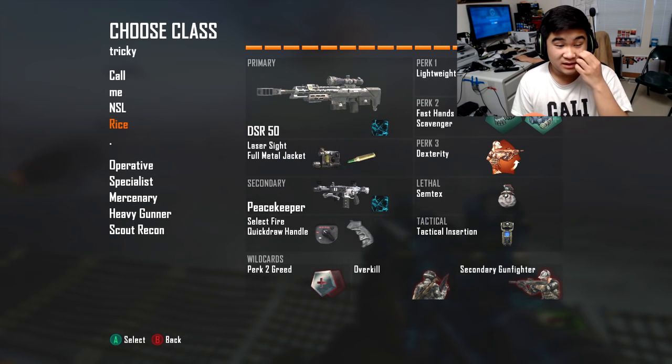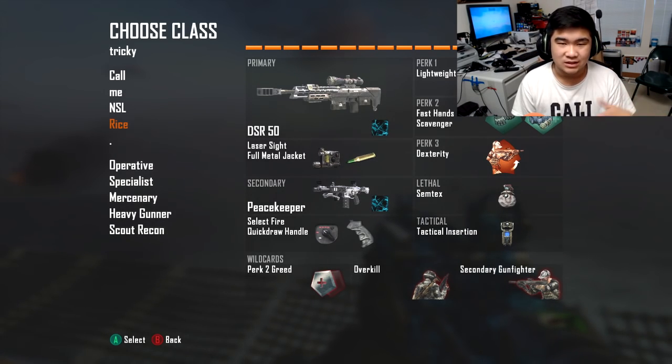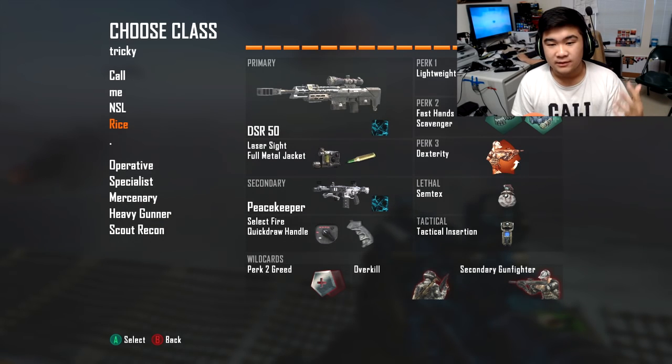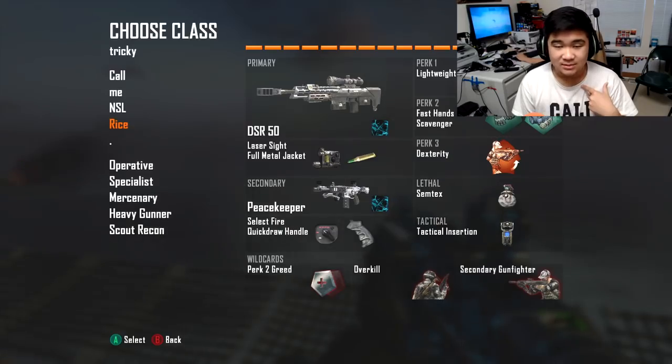The class setup is going to be the DSR 50 with laser sight, the Peacekeeper select fire, and quick draw. Quick draw is not necessary but it's recommended because it zooms in a whole lot faster. Don't forget dexterity and Semtex and you're good to go. You can use a shock charge instead of Semtex if you want — you know me, I'm a Semtex guy.